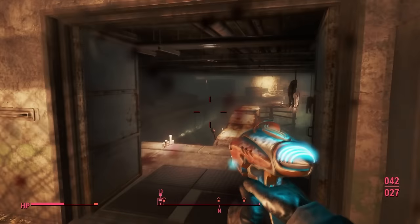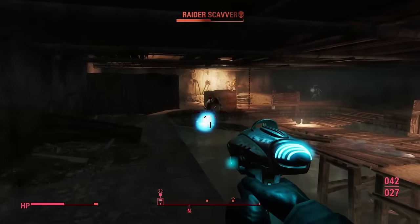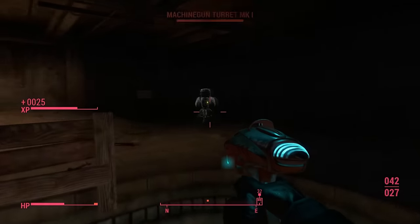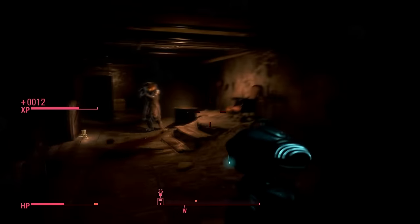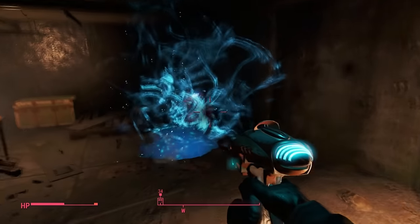Once you get in here, the boss is right here. You want to kill everyone here — kill this guy, kill this turret, and here's the guy with the mask. You want to kill this guy; once he's dead it's not too hard.